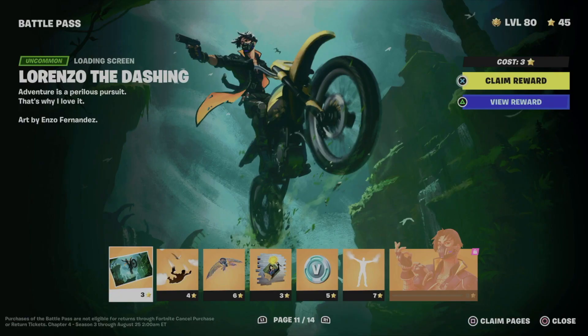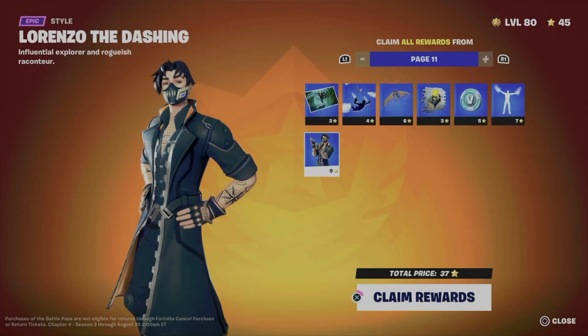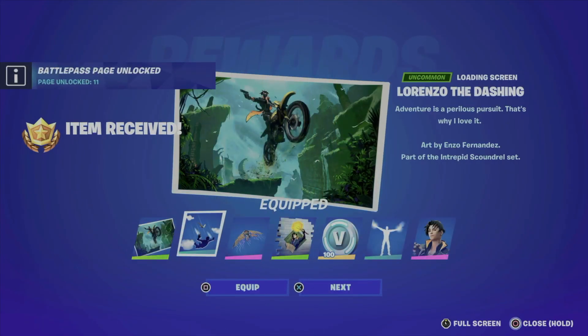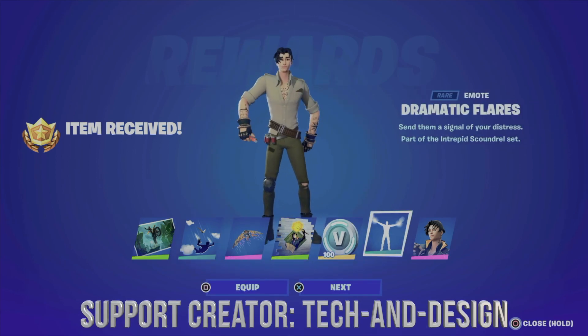Here's page 11. Again, in order to unlock this skin since it's locked, we just have to claim everything from within here. So we're going to go to 'Claim Pages,' hold X, and claim everything. We'll go ahead and equip, equip, equip — we'll get some V-Bucks.